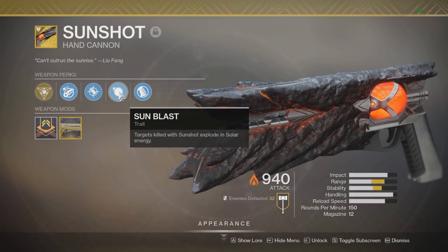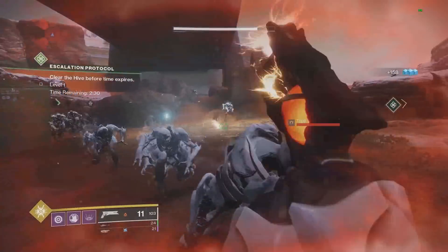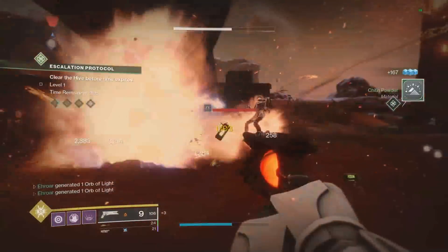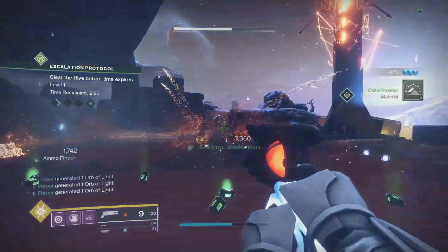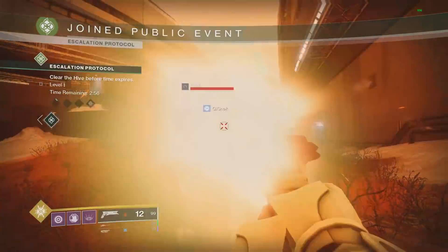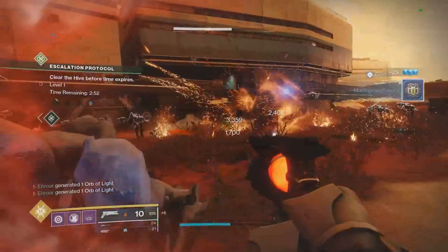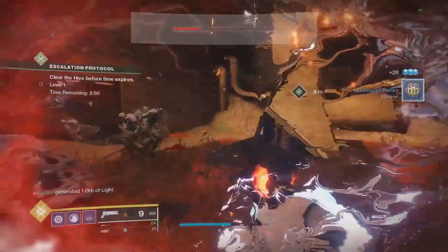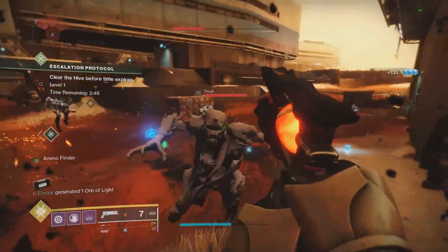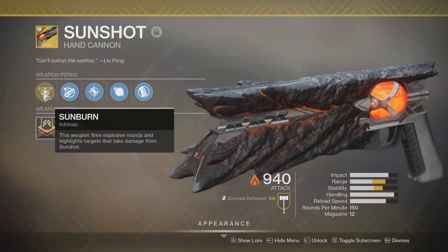The first perk that makes Sunshot extremely good is its second perk, Sunblast. Targets killed with Sunshot explode in solar energy, which is pretty much Dragonfly turned up to 11, and it does not require a precision kill to proc it. A huge difference between this and Dragonfly is every single explosion can re-proc the perk itself, chaining forever as long as there are enemies nearby that die to the explosion. The AoE ad clear of this weapon is up there with Loaded Question — god tier — but on every single shot of a hand cannon, not just the first shot of a fusion rifle.